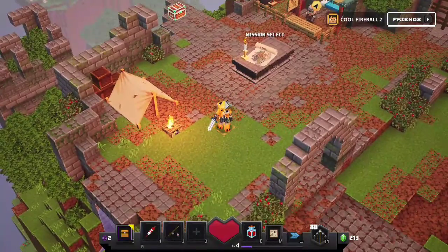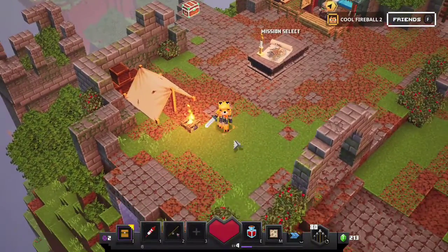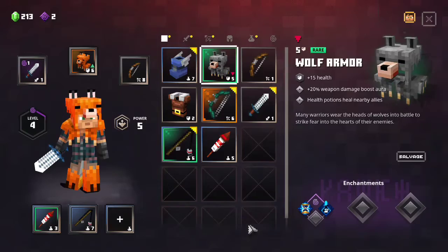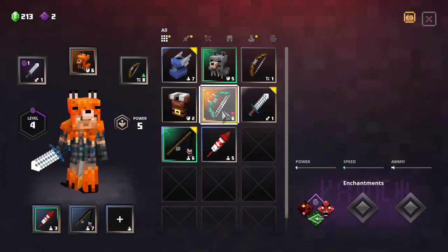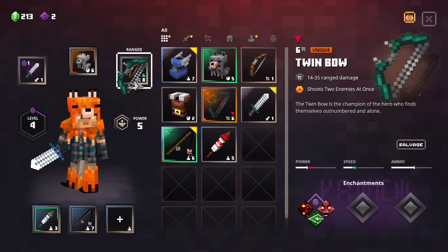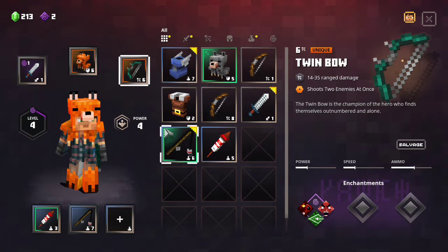We had some decent armor. Before we do anything else, I want to go into my inventory. I noticed I had this bow this whole time, so I'm going to upgrade to that.